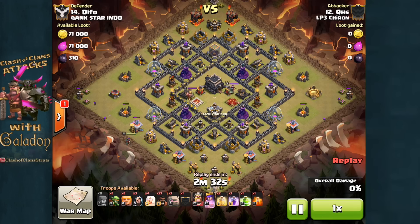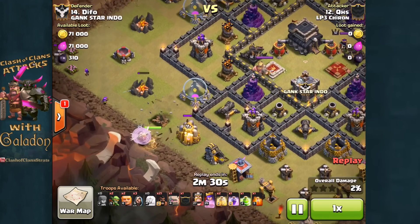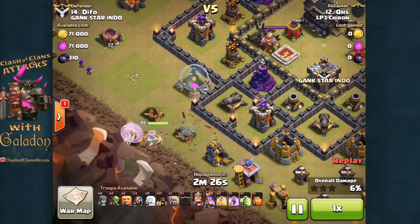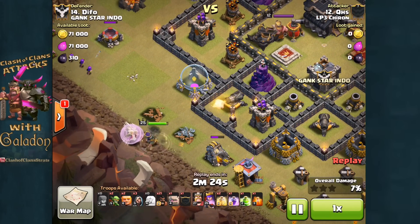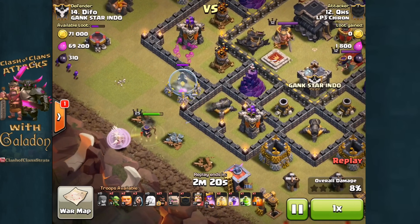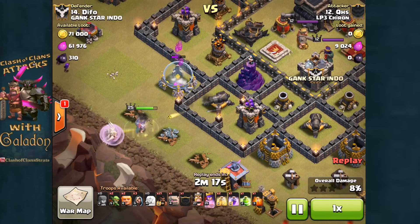First we've got QHS, who's obviously spent his time examining and studying this base closely. This was also a clean-up attack, so he knew what to expect on the very inside. As he drops the queen, you'll see the archers off to the left clearing that dark spell factory.